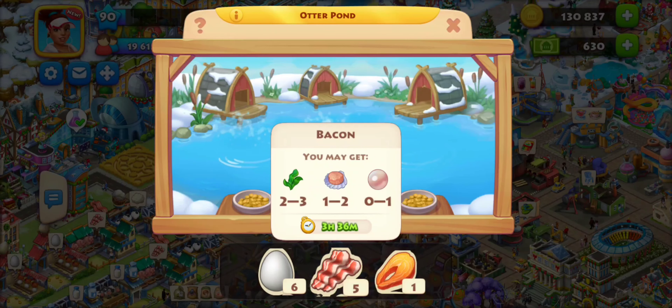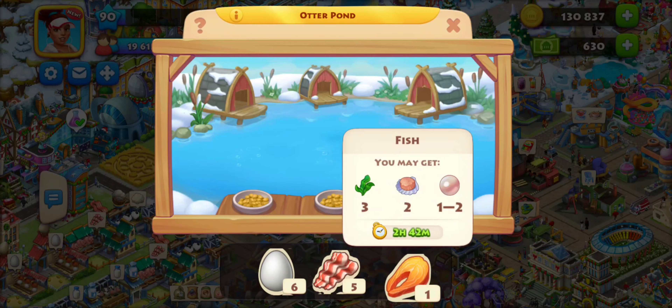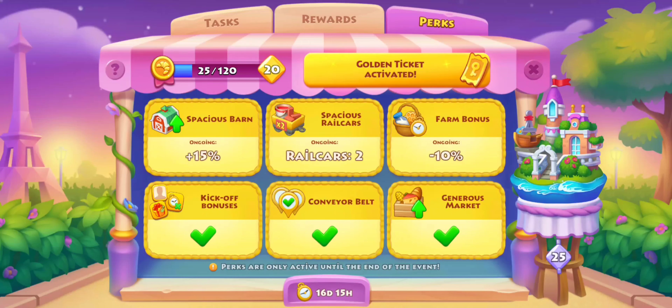Because if you do bacon, you can see it takes 3 hours, and the egg takes 4 hours. So this one only takes 2 hours and 42 minutes. And I have a booster on, I think, from my gold ticket perks. So my farm bonus is minus 10% — that's part of the farm, technically. So that's why it's highlighted green like that.